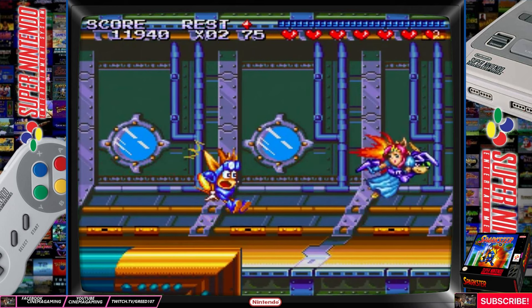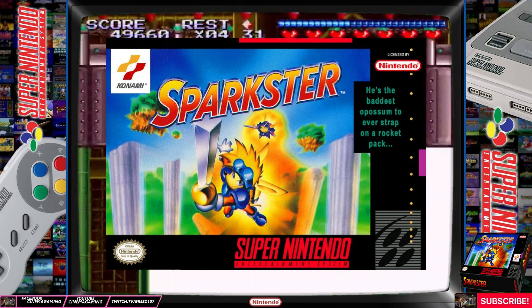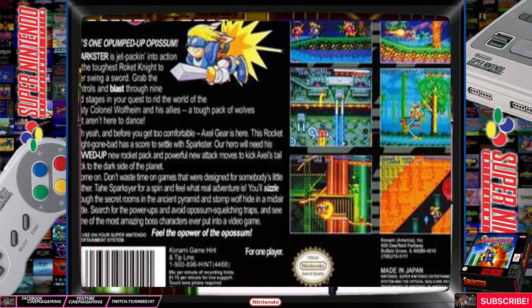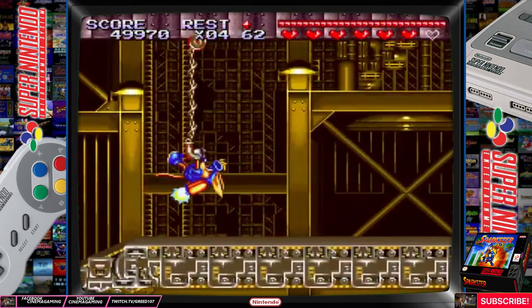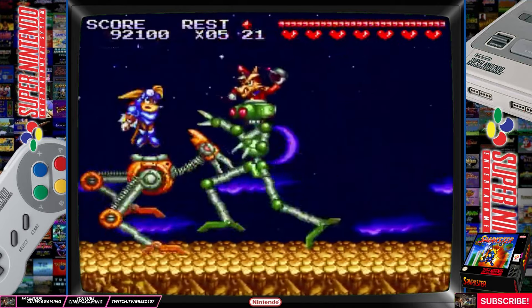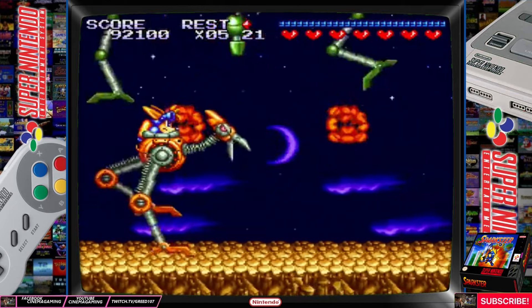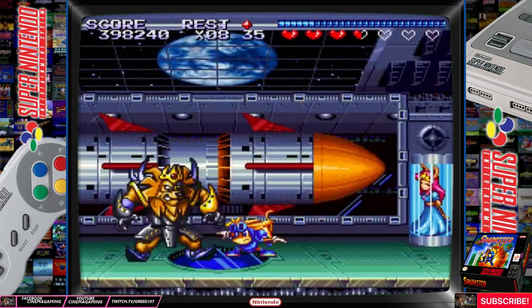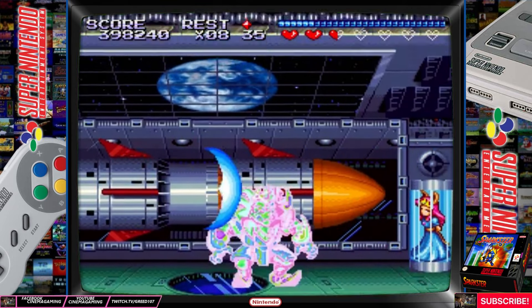Today we are looking at Sparkster for the Super Nintendo, released by Konami in 1994. He's back and pumped up — Sparkster is jet-packing into action as the toughest rocket knight to ever swing a sword. Grab the controls and blast through eight wild stages in your quest to rid the world of the evil King Ghetto and his allies, a pack of lizards. But Axel Gear, the rocket knight gone bad, has a score to settle with Sparkster.